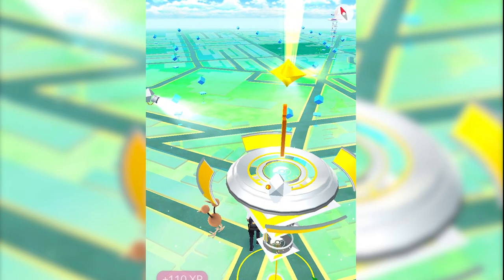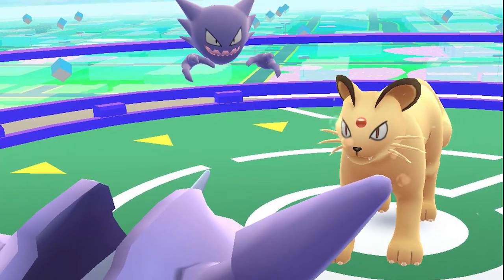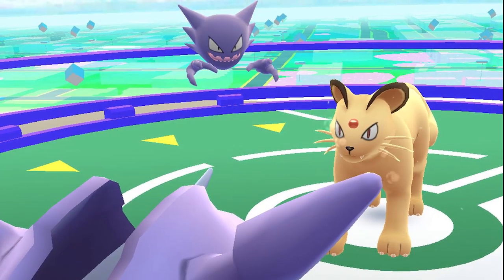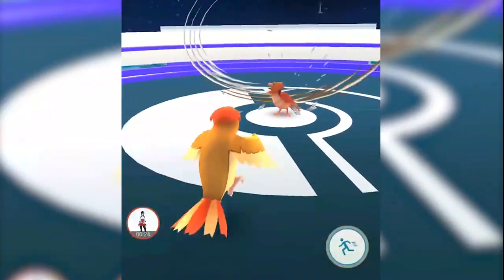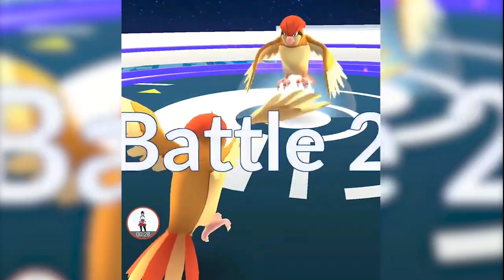If you attack a gym controlled by another team, you'll have to start at the bottom, battling the weakest Pokemon placed inside the gym, and work your way all the way up the ladder until you get to the gym leader. Every time you win against a gym leader, you'll knock down that gym's prestige until eventually you'll kick them out altogether. If you have the strongest Pokemon at a gym your team controls, you can actually even become the gym leader.